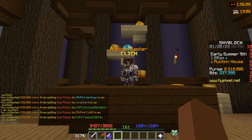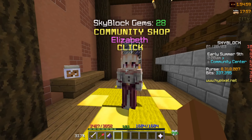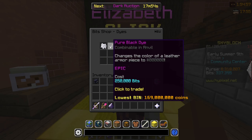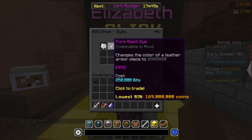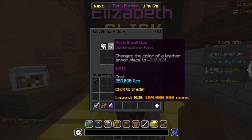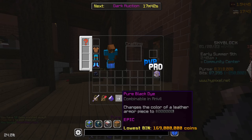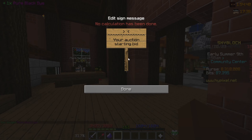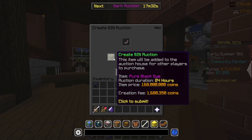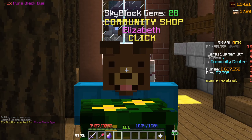I'm about to spend 250,000 bits — I'm actually going to do it. This is the most expensive bits purchase I'm ever going to make. I think we're going to buy the black one, it's a little bit cooler. Let's buy that — oh my word! We're going to list it for 168 million, a little cheaper than the going rate. Leaving it up for 24 hours — listing cost us 1.6 million.